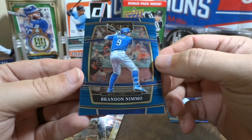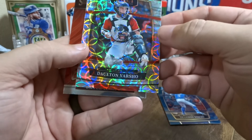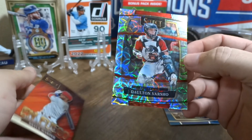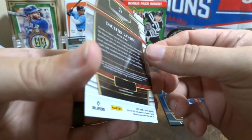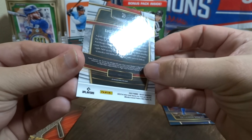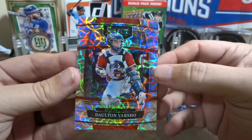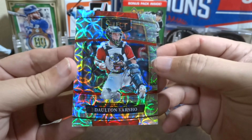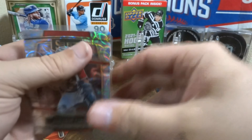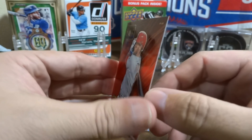We got Nemo — or whatever his name is — again concourse, Brandon Nemo. Nice looking card. Okay, here we go — we got this fancy looking card. I am not sure what style this is. It says concourse level, it just says prism, but I'm not sure what that style is. It's fancy looking — you know how I like fancy looking things. And in there we go: Bryce Harper from Philadelphia.